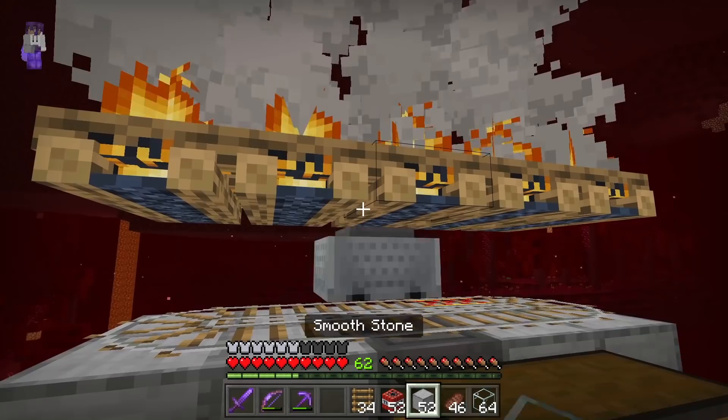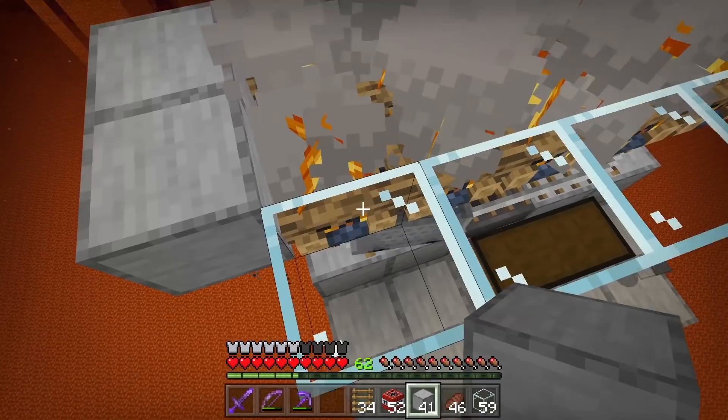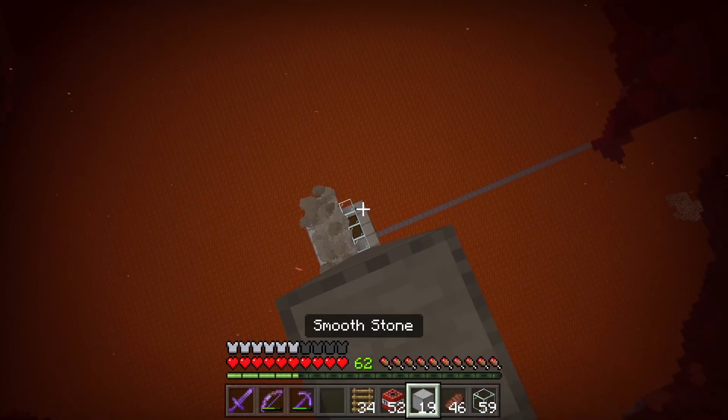Time to place our little minecart with hopper — it'll move around to collect all the items. Let's place our glass blocks. Time to create a little center tube kill chamber. Too bad Mackenzie isn't here. That would be really helpful if she was here to help me. I almost fell off there.